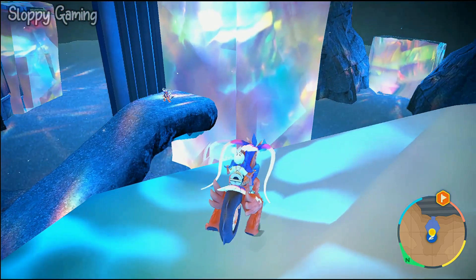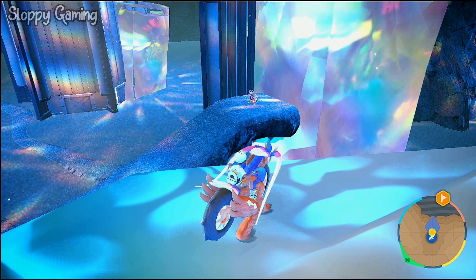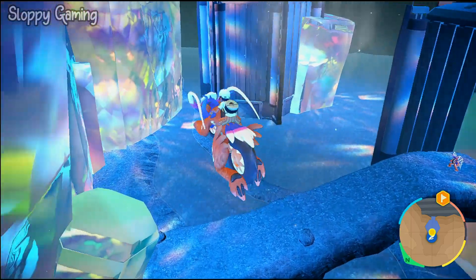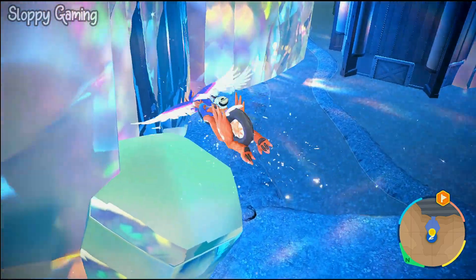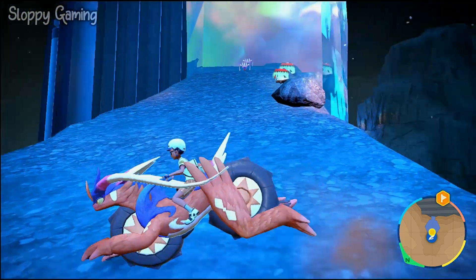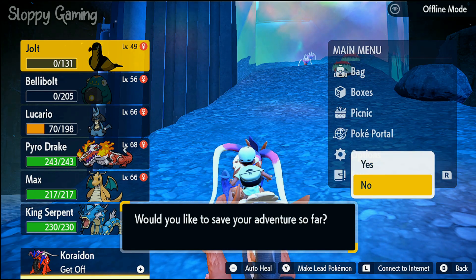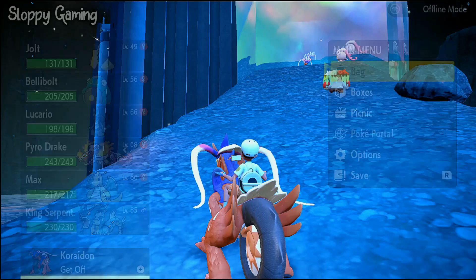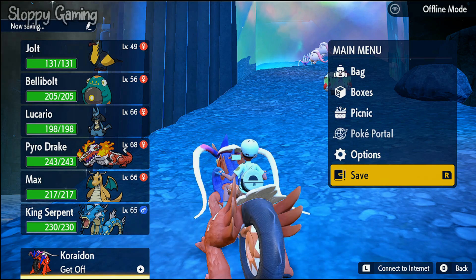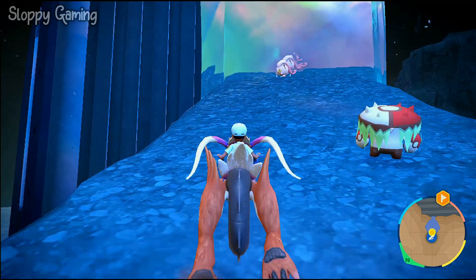We are at the bottom, and as you can see there is the legendary Pokémon — it's going to be either Miraidon or Koraidon depending on your version of the game. I saw it but didn't get near it yet, so I'm going to save the game first. My Pokémon are fainted — let me fix that quickly. Okay, Pokémon are good. I'm going to save again and then try to catch this Pokémon using a Pokéball. That's how you find your legendary Pokémon in the game.